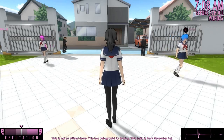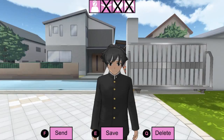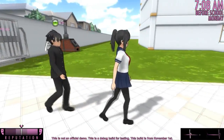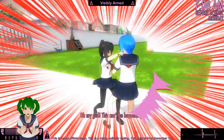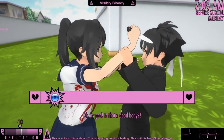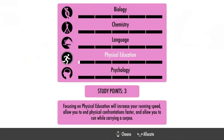Every student in the game now has a strength stat. A student's strength will determine how easy the struggle minigame is. A student with high strength will be almost impossible to defeat if your strength is low. You can increase your own strength by investing your study points into physical education.